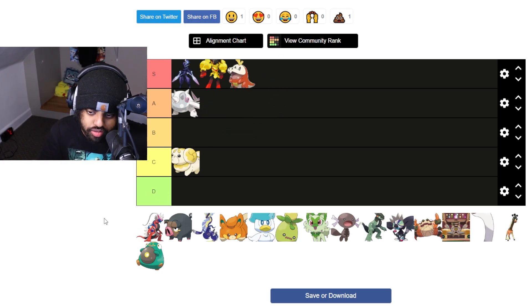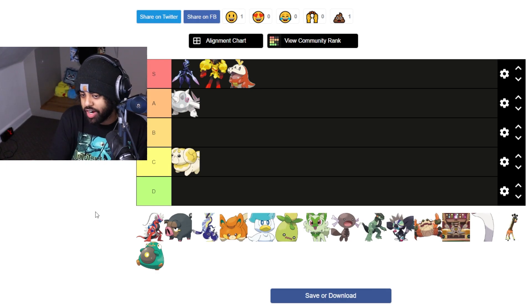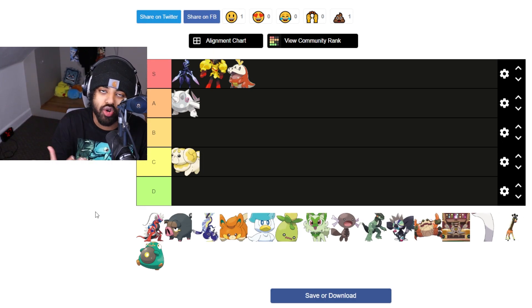Fuecoco — easy S tier. I love reptiles, I love crocs. It's a little baby croc. Totodile is one of my all-time favorite starters, and they just made Fire Totodile, except pudgier and cuter. Totodile's more of a cool cute — this is definitely a pudgy cute.